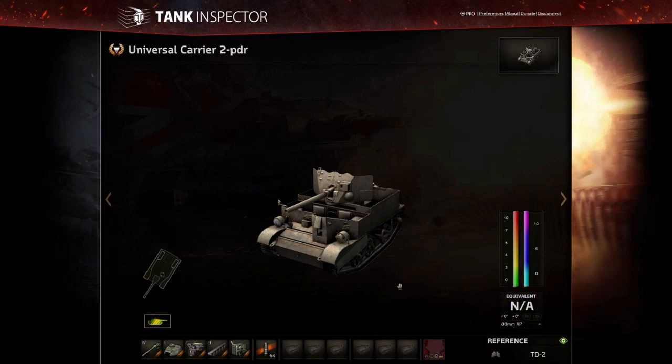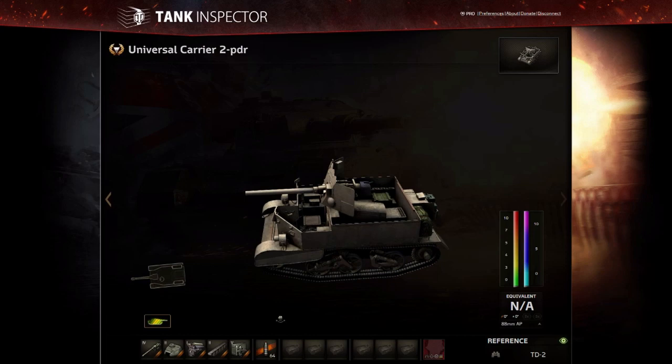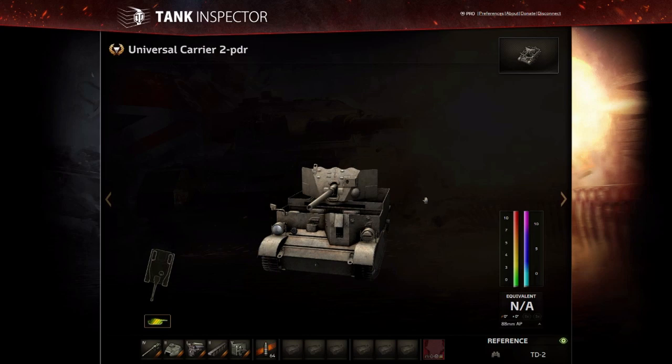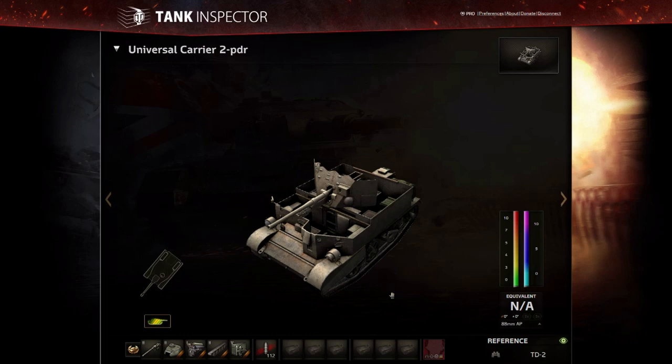We're going to kick right off with the UC 2-pounder, and yeah it's a universal carrier. The Brits built a lot of these and they were used for a very wide variety of purposes: pulling things around, personnel carriers, other kinds of transport, mounting machine guns, and even mounting anti-tank guns. This is interesting because it's very small, it's pretty fast, and it starts off with a two-pounder AT gun, which is a very nice gun for a stock gun. You might even want to continue using this gun even when you've unlocked the other guns.